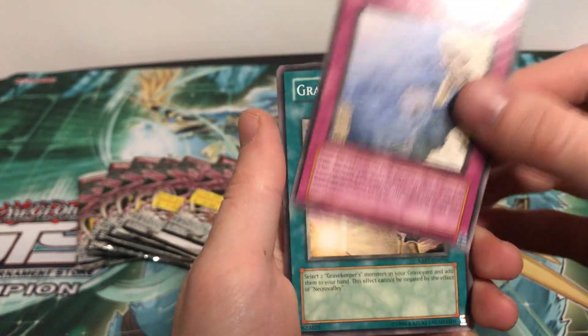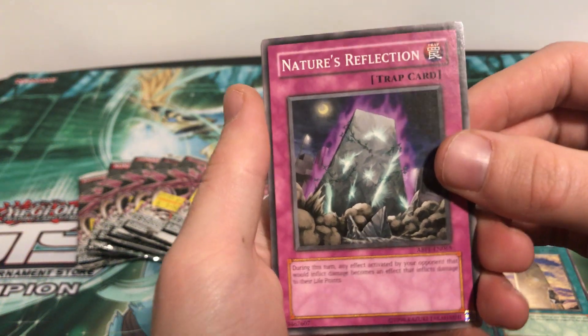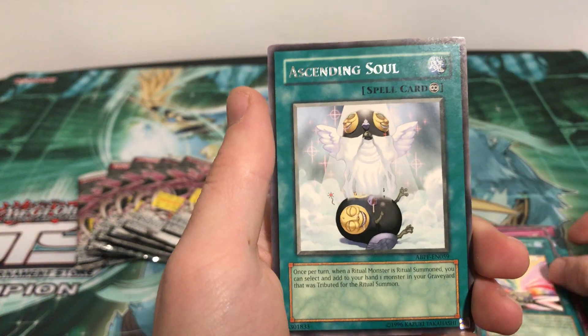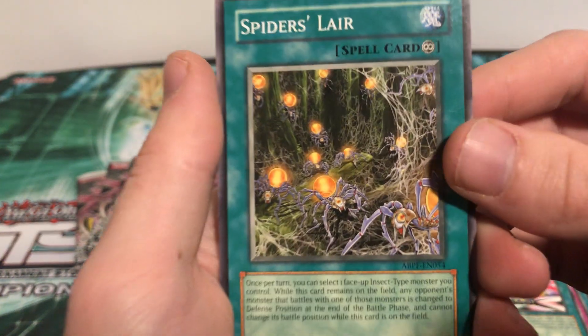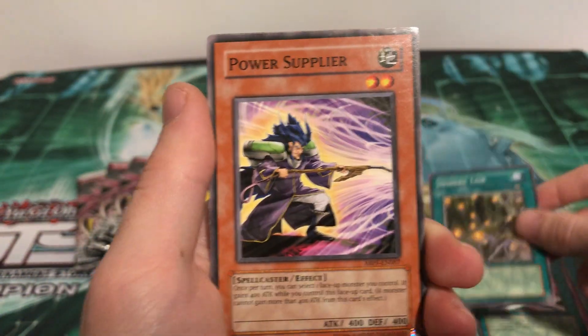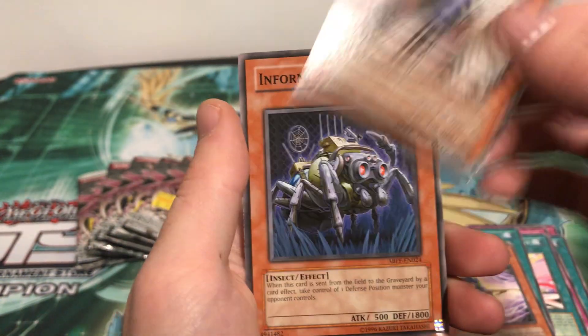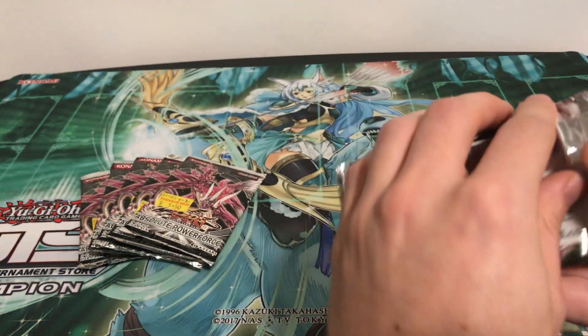First pack: Forgotten Temple of the Deep, Gravekeeper's Stele, Nature's Reflection — pretty cool. Variety Comes Out and Ascending Soul — Rare. Just a rare in the first pack. Spider's Lair, crazy looking artwork. Power Supplier, Oil Man, and Informer Spider. First pack down, some pretty good nostalgia there. Let's keep on going.